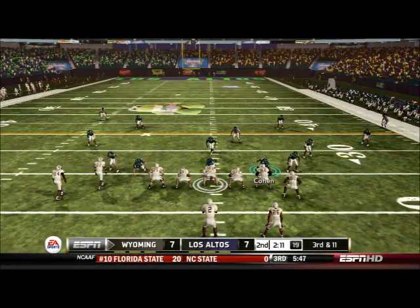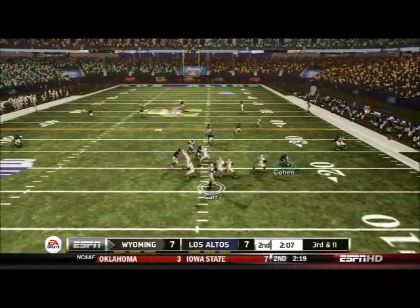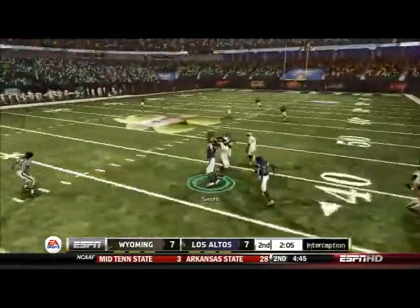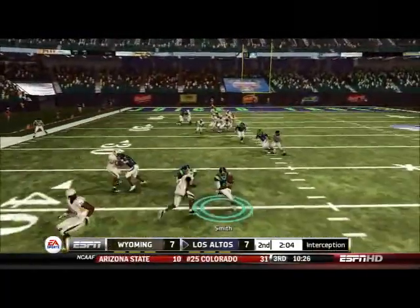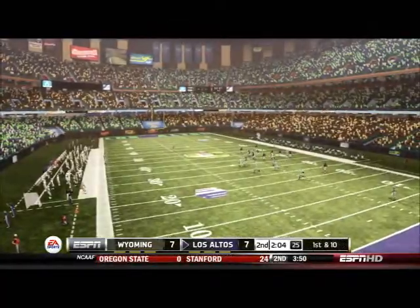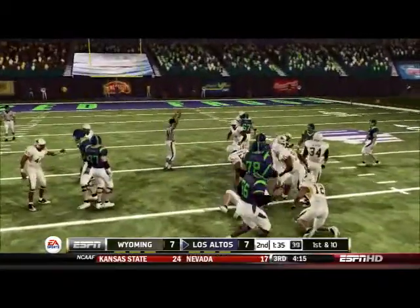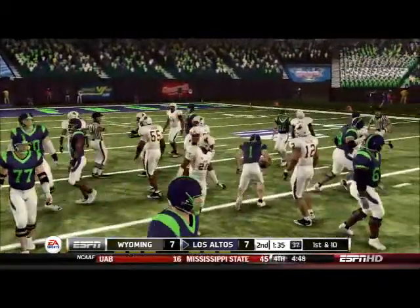A couple of plays later it's 3rd and 11 for Wyoming. Carr drops back with all day to throw, he throws — it's picked! It's picked by our freshman phenom Calvin Smith, playing backup free safety. He is playing really well. Davenport is our starting free safety who is also playing really well.